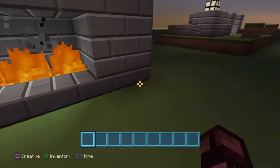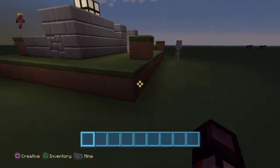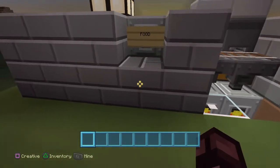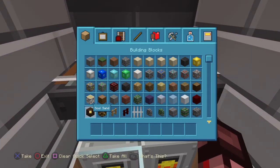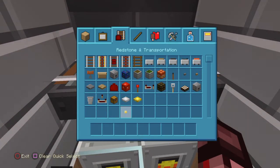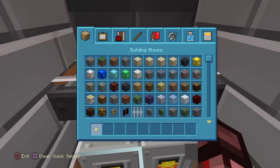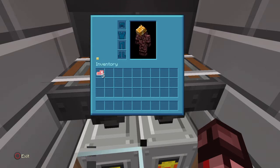If we come over here, I've made a barbecue — a nice little barbecue — and it is fully automatic. You just need to plunk in the food and it'll cook all by itself and then give it to you.